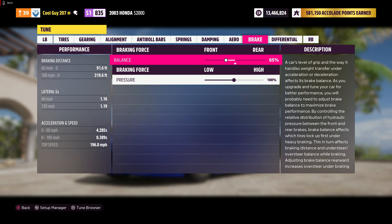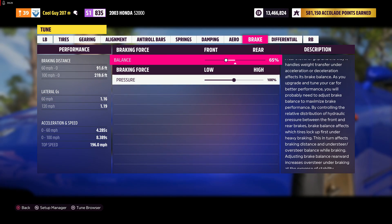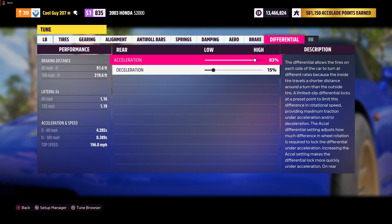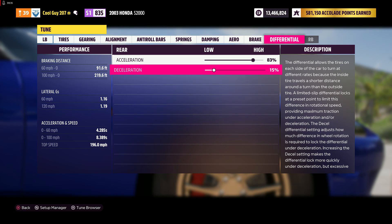For damping, you want your rebound to be 6.5 and 6.0, and your bump to be 4.0 and 1. You shouldn't have aero. For braking you want 65% towards the front on balance and pressure at 100%. In your diff you want 83% acceleration and 15% deceleration.